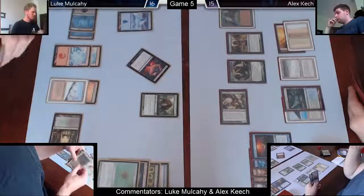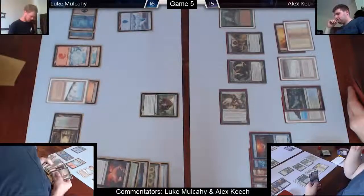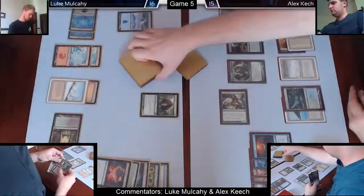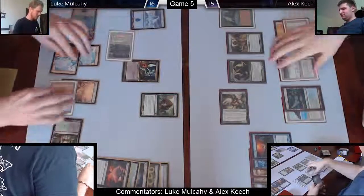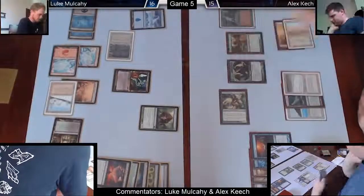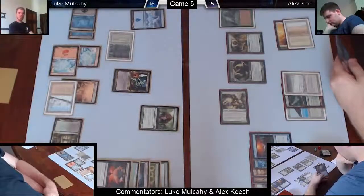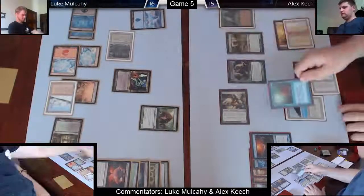I cast Beseech the Queen and I'm thinking about whether to drain or Venser it. I elect to do neither — that's the correct play. I don't care what he gets with it; I just want to make sure that whatever he gets doesn't resolve. If he'd gotten Maelstrom Wanderer it would have blown me out — I was completely unaware of its existence. I ended up going for Pernicious Deed, playing around Mana Leak, which I was happy about. I think I elect to Venser it rather than drain it because I want a permanent solution.